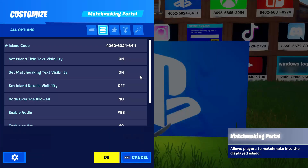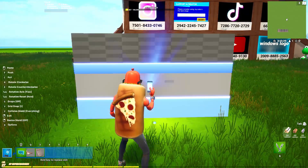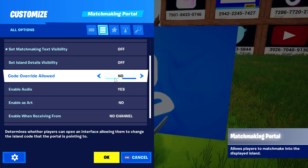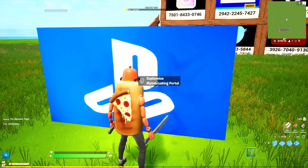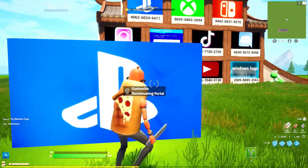You're not going to want those letters there, so you'll turn off island text and matchmaking visibility, and replace it down so they'll be gone. You can also turn off the audio. Make sure you enable the art — if you don't, people coming up to interact with it in your map, and you don't want that.